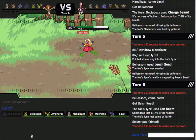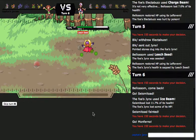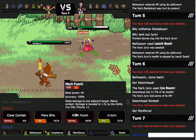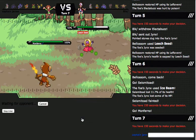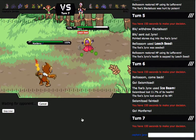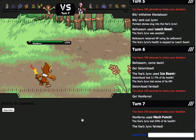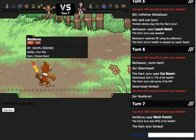I'm gonna bank on Jynx's really weak defenses and hopefully this should take him out. You can do it, Monferno — I believe! And him not making a move kind of ruined that. But it's okay. Yes! Monferno — you are on fire today!